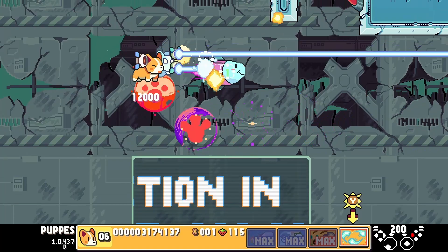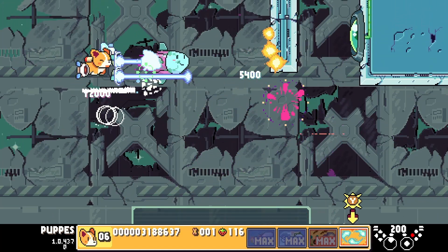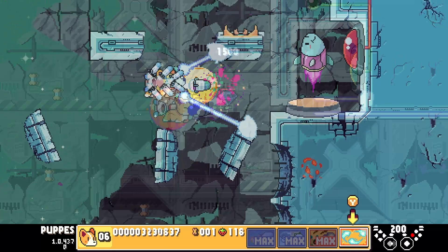To gain the second ability, on stage 2 after the space station core boss, trigger all the switches on the vertical section.